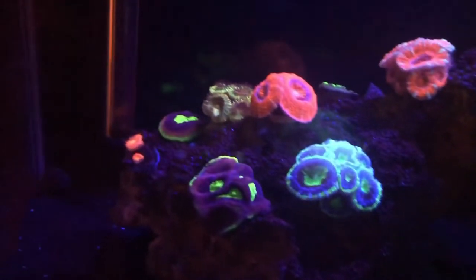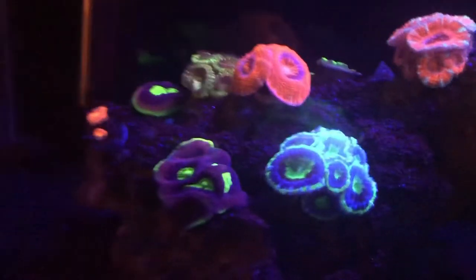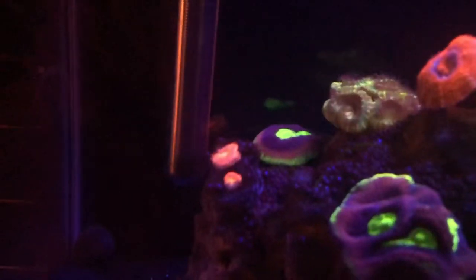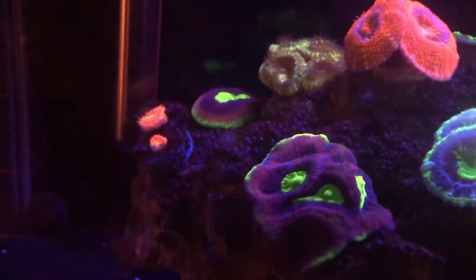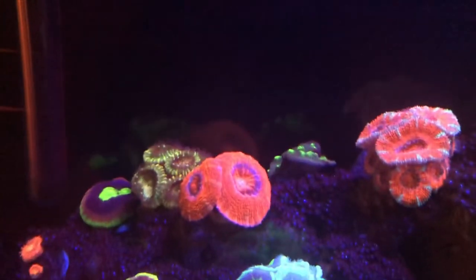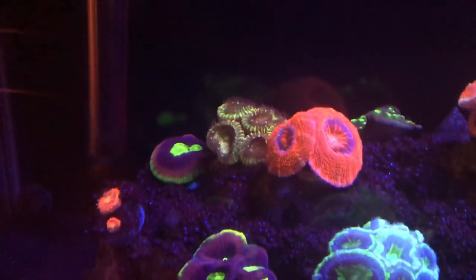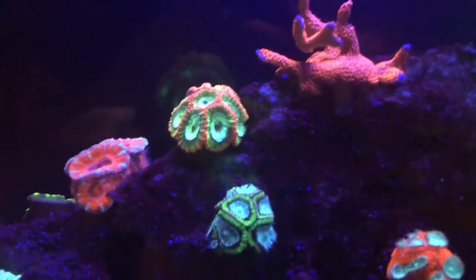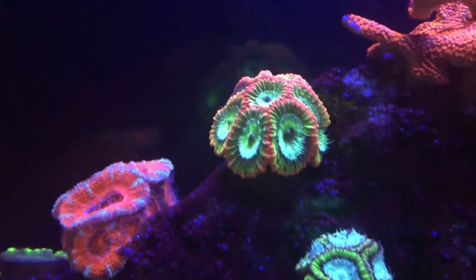I turned on the lights to show you the bubble algae, but now that I got them off I can show you what I got going here. I got my acan very far left — he's struggling. My two dragon soul favias, front and back. My acans up front, that's a Hollywood Stunner in the back, and that's another favia in the back as well, growing like crazy.